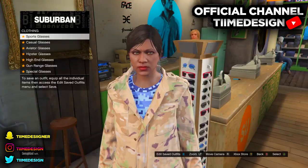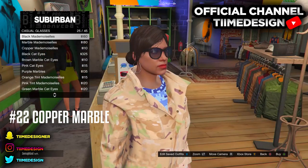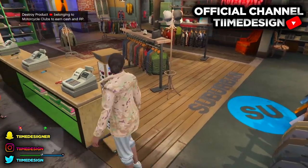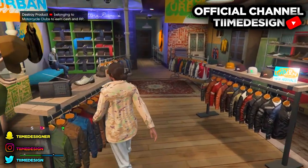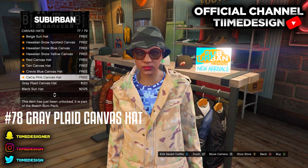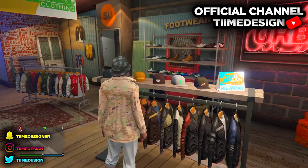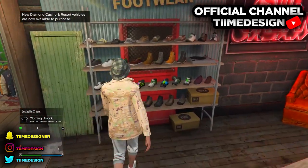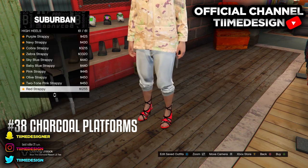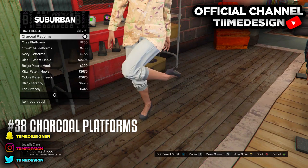Now come over to Glasses and purchase the Copper Marble. They should be in Casual Glasses at number 22 — just purchase those. Then come over to Hats and purchase the Gray Plate Canvas Hat, number 78 — it's the last one on Canvas Hat. After that, come over to Shoes and purchase the Charcoal Platform. They're gonna be on High Heels, number 38.